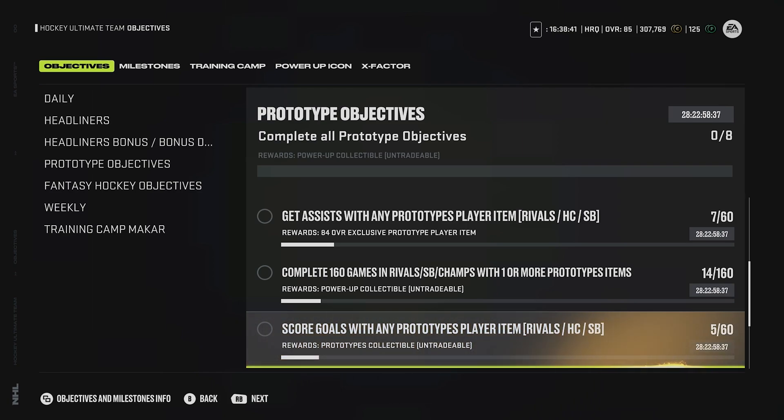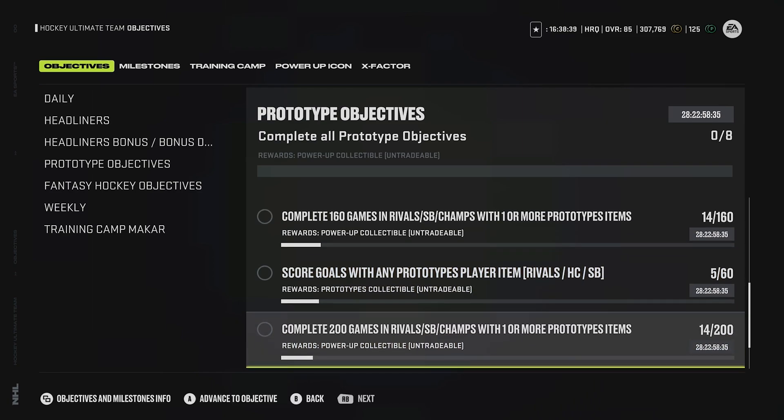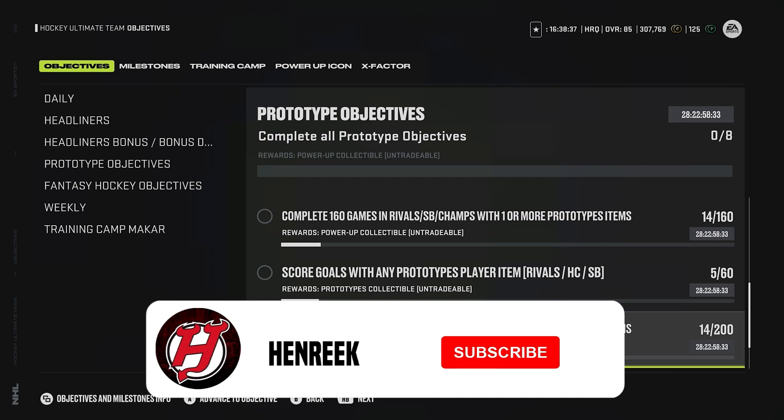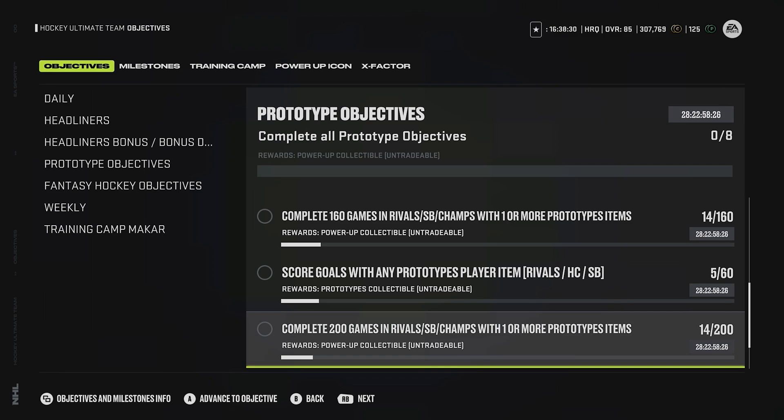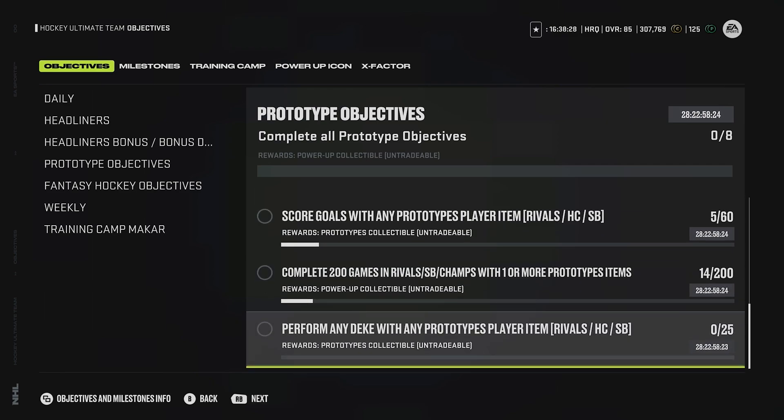If you score goals with a prototype player, you also get another power-up collectible when you complete 200 games in Rivals, Squad, Valor, or Champs. The same thing applies - you can put as many cards as you want on your team, it'll make it go a lot quicker. And then last but not least, perform any deke with prototype player items and you'll get a prototype collectible.